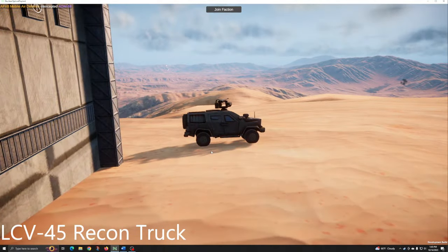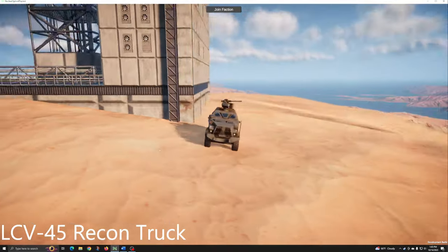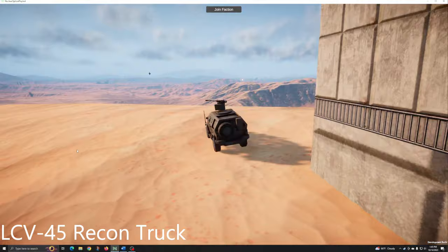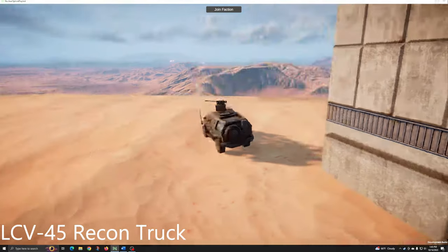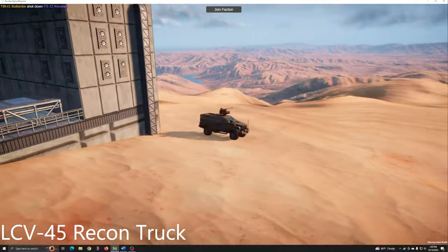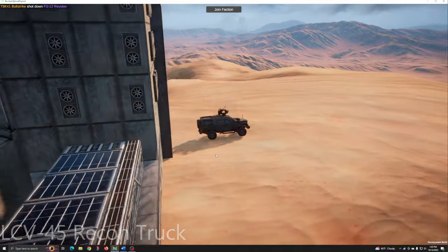The LCV-45 Recon Truck is a light armored personnel carrier that sports a single machine gun turret. While it can be a threat to rotor and propeller aircraft at close range, the Recon Truck is mostly a support vehicle used for spotting hostile forces. Its thin armor means that most aircraft can deal with it using guns when necessary. It's protected by a single heavy machine gun.